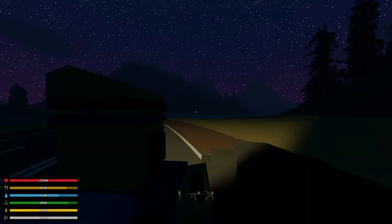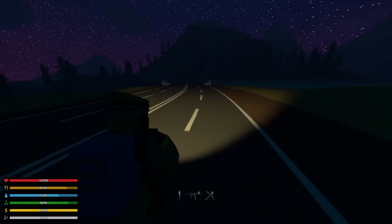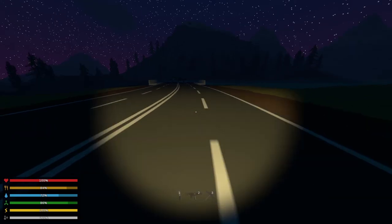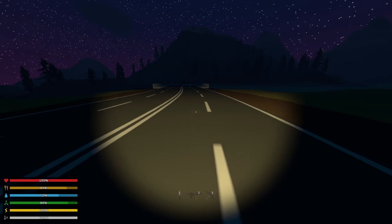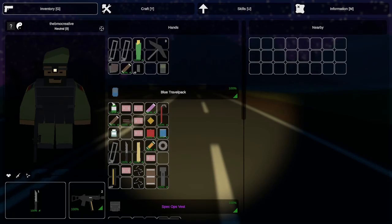I'm going to leave my car right there and I think we're going to call it a video. Thanks so much for watching — this has been another BMO Creative Unturned let's play. We've got firearms, we've got a pretty cool roadster car, and we're about to check out the dam — that'll be in the next video. If you like this kind of thing, go ahead and give it a thumbs up, subscribe, and we will see you in the next one. Thanks so much guys, bye-bye.